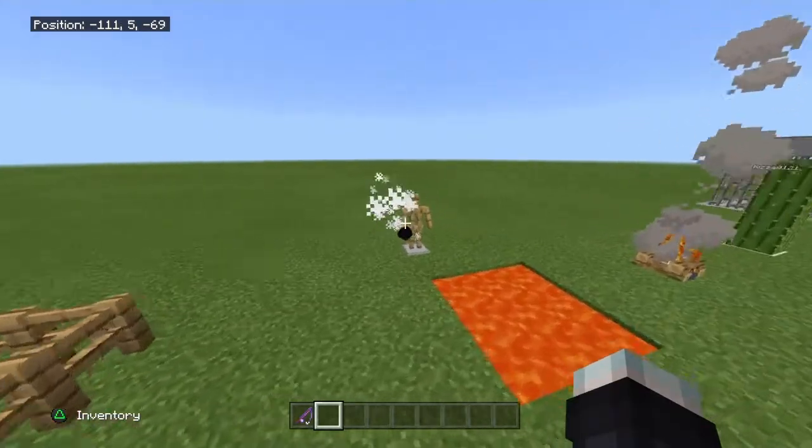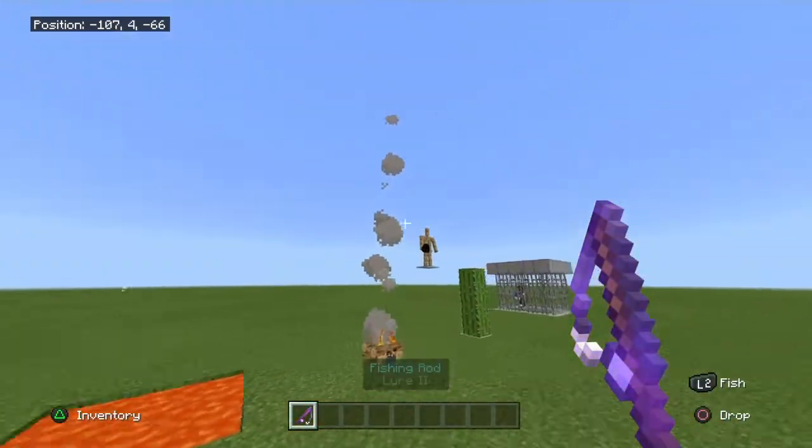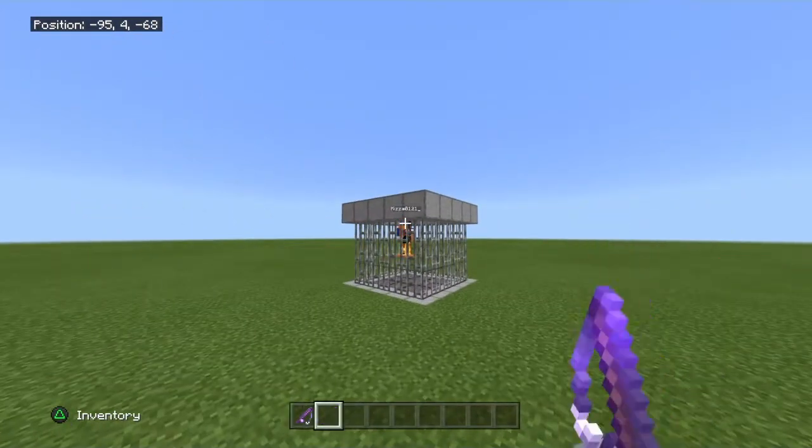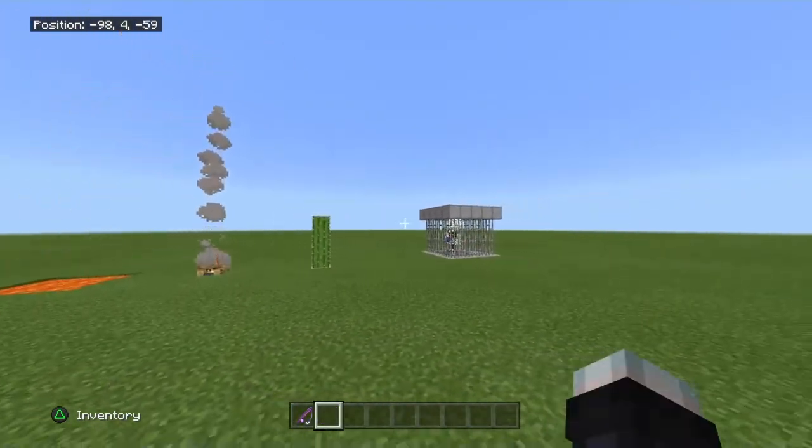With these entities, it works for things like armor stands — so you can move your armor stands and do whatever you want with them. Have an armor stand. Oh, he died.